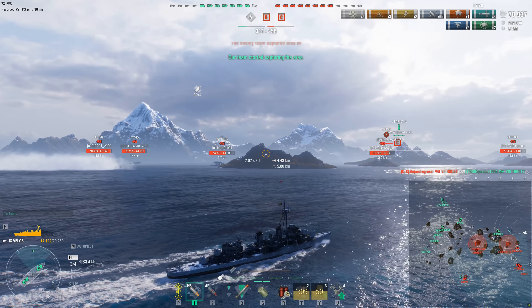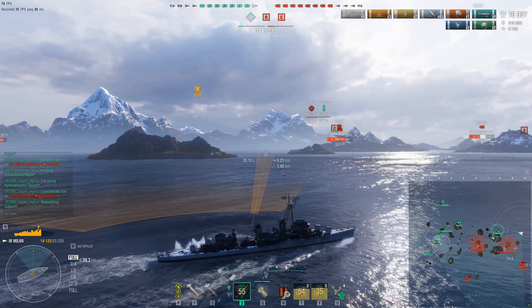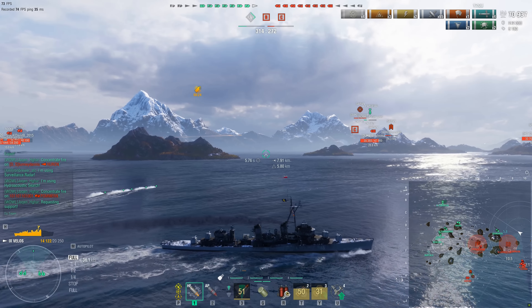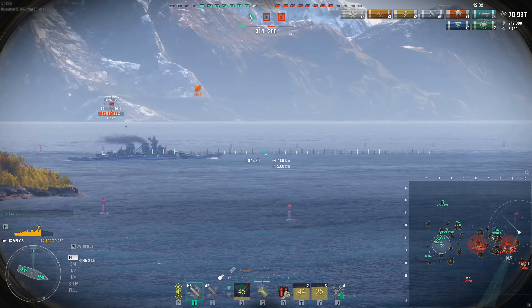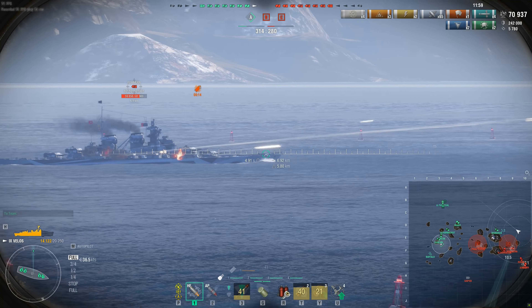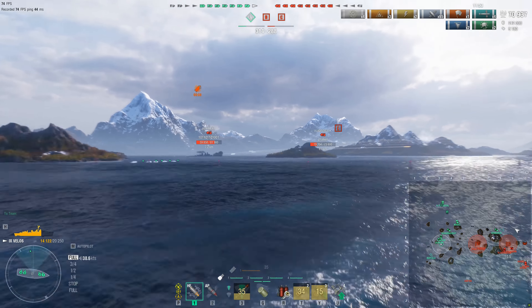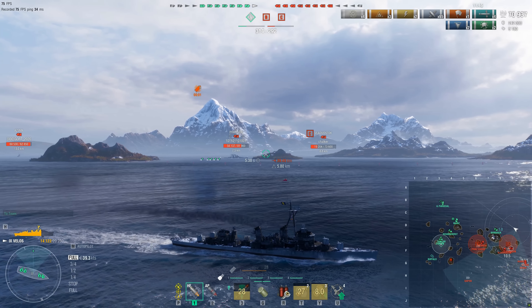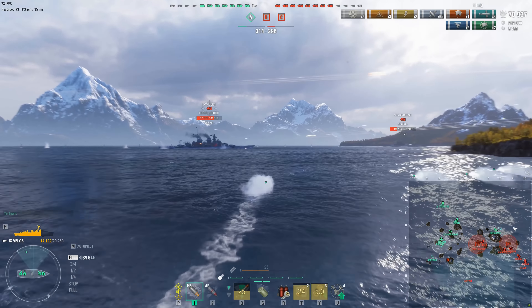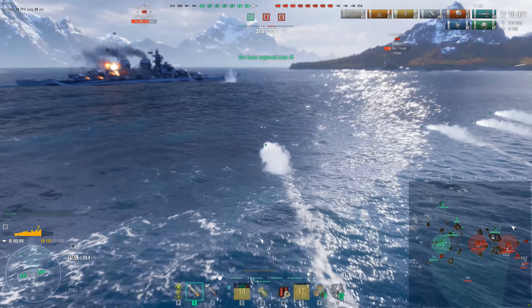Maneuverability — 39.9 knots, fairly quick for a DD but not breaking any speed records. The engine boost does help quite a bit. I mostly used the engine boost for maneuvering in and out of caps, playing with the throttle, quickly zipping in and out of lines of fire, backing up behind islands, and using it to dodge torpedoes. Combined with a smoke screen, you have a nice set of tools to ensure that you get to dictate the terms of your engagement.